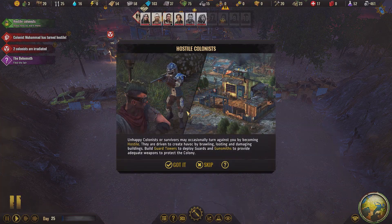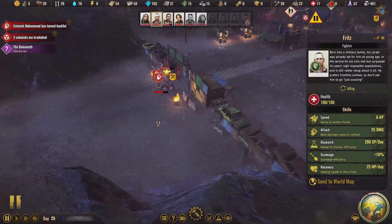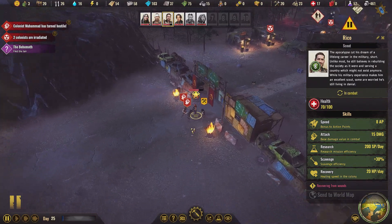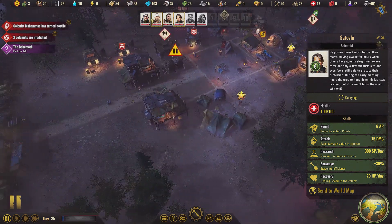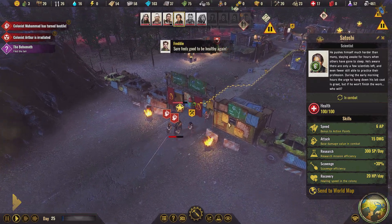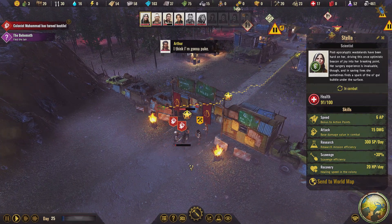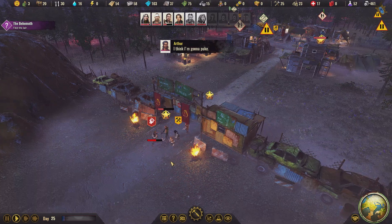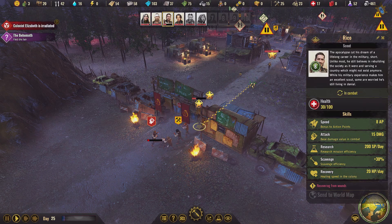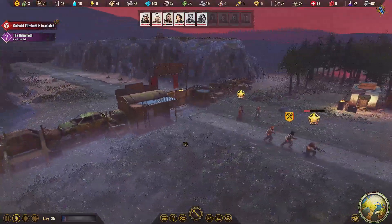There's a fight! There's a fight - hostile colonists! What's going on here? Hapless survivors may occasionally turn against you by becoming hostile. They are driven to create havoc by brawling, looting, and damaging buildings. Build guard towers to deal with them. We've got to get Fritz out here to deal with the hostile colonists. Oh my goodness - Satoshi, we also need you out here. There's a fight going on - we're going to kill them. That was disappointing - the hostile colonists turned and we had to kill them, unfortunately.